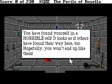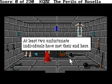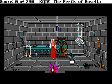This doesn't look pleasant. 'You have found yourself in a horrible cell — looks as if others have found their way here too. Hopefully you won't end up like them.' At least two unfortunate individuals have met their end here. Well, one and a half — who knows what happened to this guy's other half. These guys have been here long enough that they literally rotted to the bone. You hear the henchmen returning — perhaps they're setting you free. That wasn't long — the henchman motions you to follow him out of the cell.